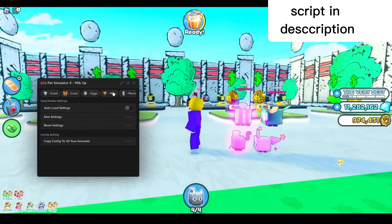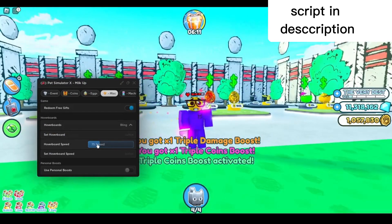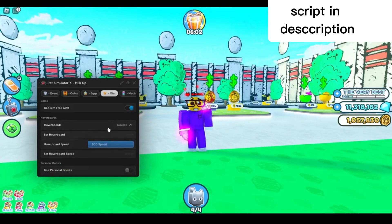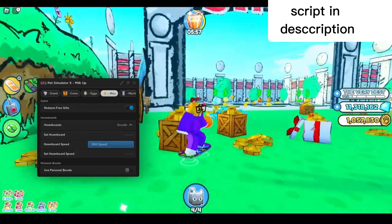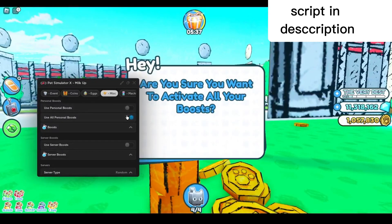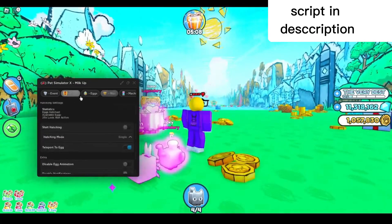First I'll go to the misc tab right here and redeem free gifts — there you go, it will redeem everything you have unclaimed. You can also set your hoverboard and hoverboard speed — I'm gonna max it out, set the hoverboard speed, and select whichever hoverboard I want. Down here you've got boots — you can use all personal boots or select them here. I'll select all of them and press yes. You can also use server boots.